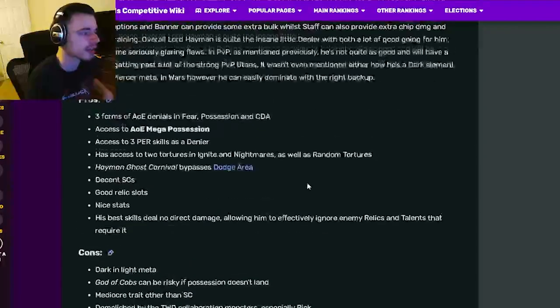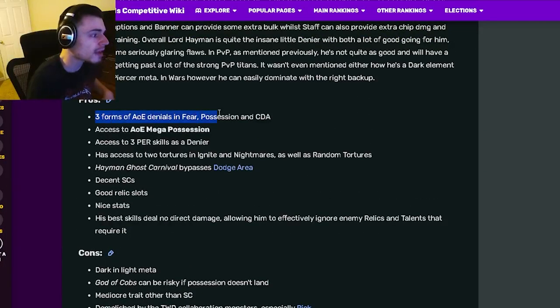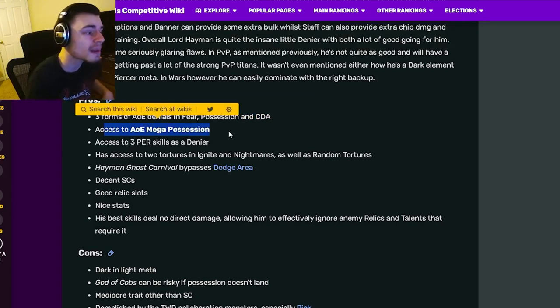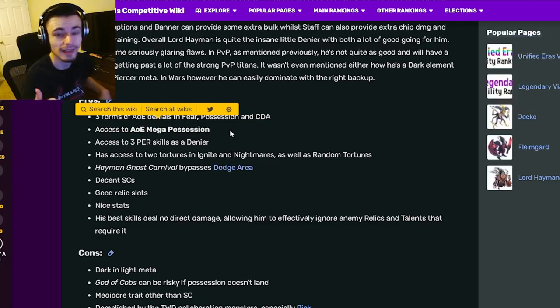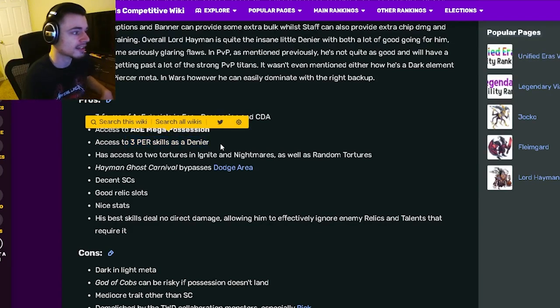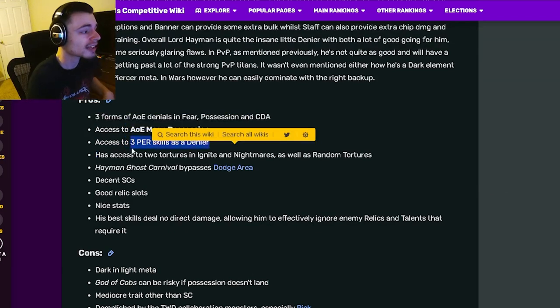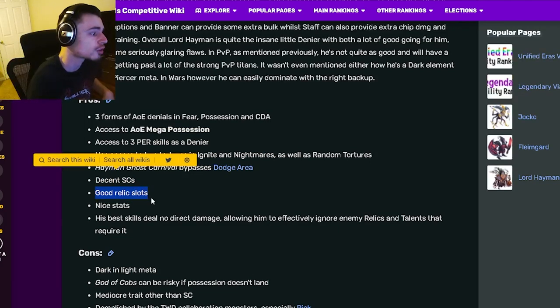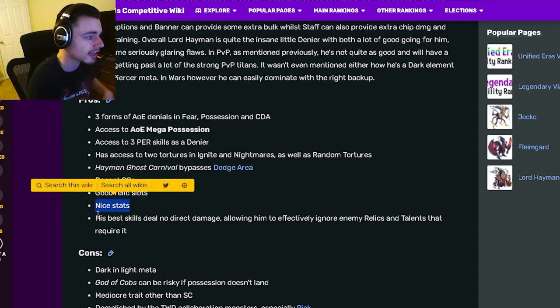For his pros: he has three forms of AOE denials — fear, possession, and cooldown activation. He also has an AOE mega possession which is amazing, and access to three positive effect removal skills as a denier, which is great. He has access to two tortures — ignite and nightmares — as well as random tortures, which is really good. He can also bypass dodge area, has decent status casters, good relic slots, nice stats, and his best skills deal no direct damage, allowing him to ignore relics and talents.